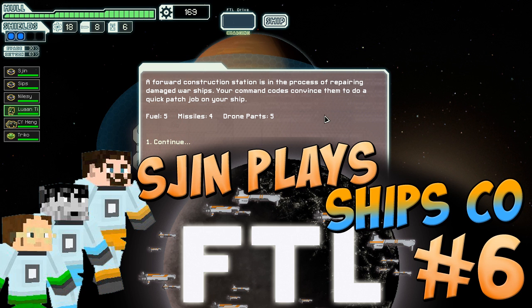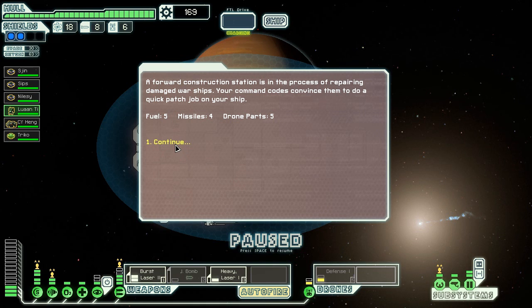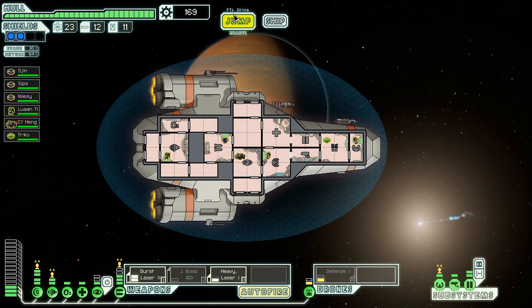A forward construction station is in the process of repairing damaged warships. Your command codes convince them to do a quick patch job on your ship. Great stuff, guys. Thanks. Now let's get the hell out of here.